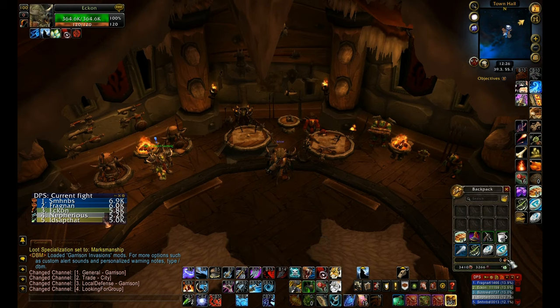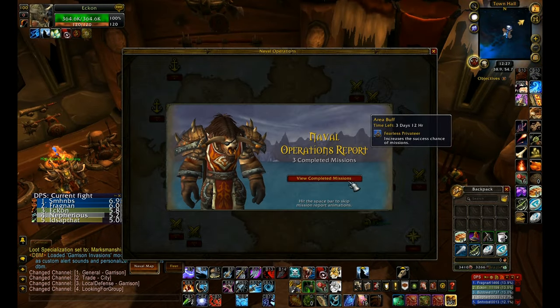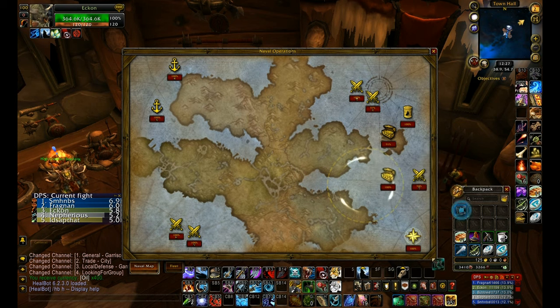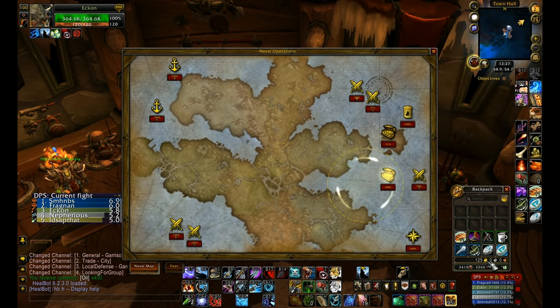I have zero gold right now. I'm going to go into these here - three completed naval missions. Just spacebar right through them. Ended up getting these baleful treads that I'm going to send to my monk. I ended up getting 125 gold from those three. Now I'll check out my new ones.